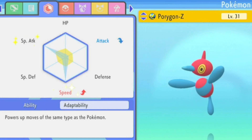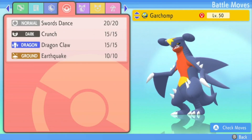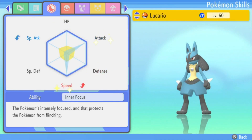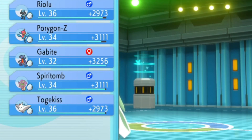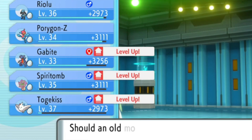After hatching the egg which meets our desired requirements it's time to EV train. I have a separate video on this so you should use that as a point of reference to know where to go to quickly EV train each of your stats. For a Pokemon to be officially competitively viable it needs to be at least level 50. All Pokemon above level 50 will be scaled down to level 50 during battles, but Pokemon below level 50 will not be scaled up.